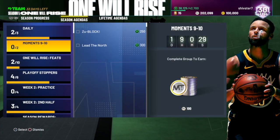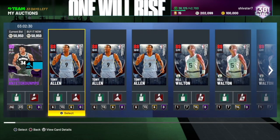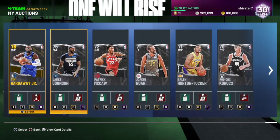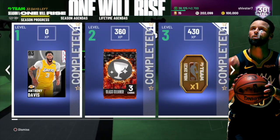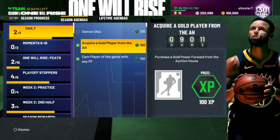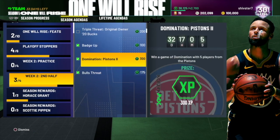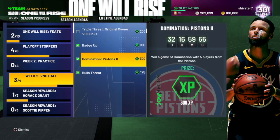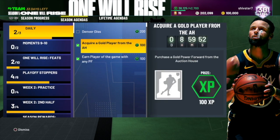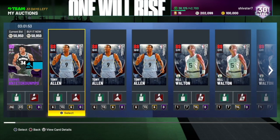Another thing — today's daily challenge is to acquire a gold power forward from the auction house. I looked through my collection and I sold three gold power forwards for like 3000 MT each. On a normal day I'd only get about 1000 each from them. Basically you want to look at the daily challenges, see what people need, and sell accordingly. For example, domination with five Pistons players — Pistons players will increase temporarily. Find that time when these challenges come out and sell those players from the Pistons, the Bucks, or whatever team is required. Just look at these XP challenges, figure out what's going on today, and sell those players.